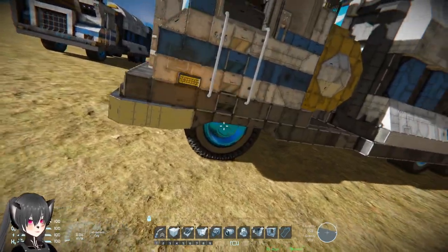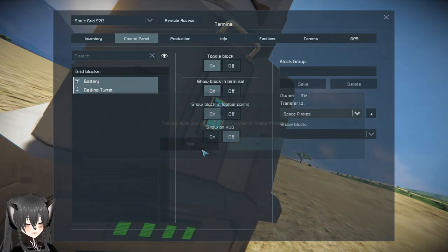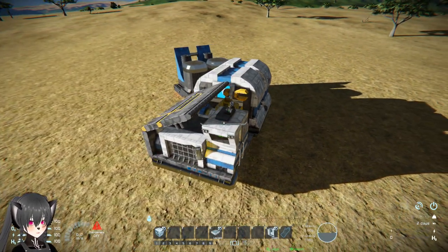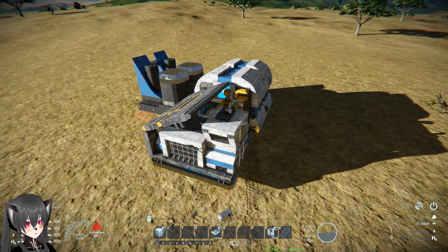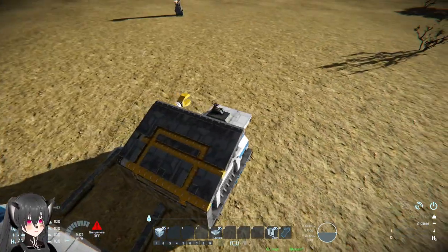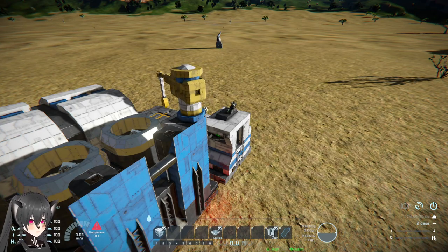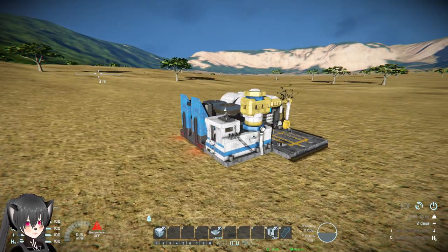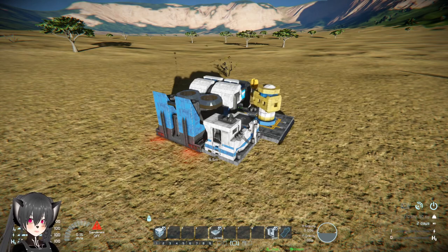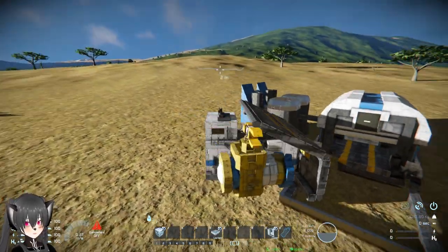I'm gonna try shooting at the vehicle and then transform it while it's getting shot at, to see what happens. It's still functioning - very cool. I'm gonna let it get shot some more and then try turning it back into vehicle form while we're getting shot at. It's surprising - oh wait, there you go! I think we're clanging now.